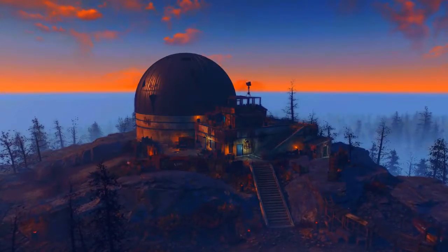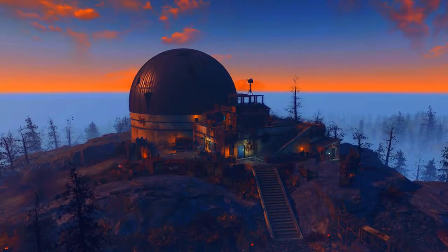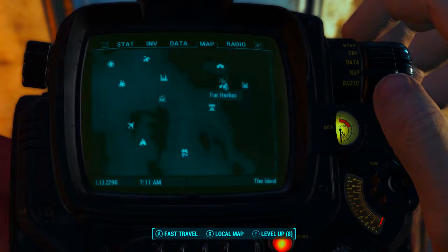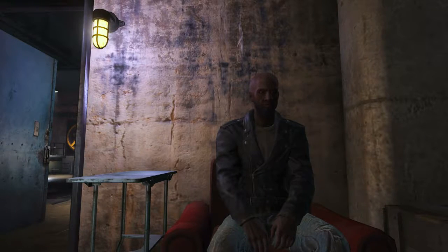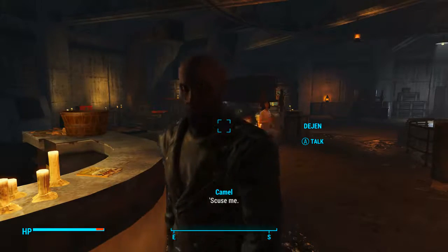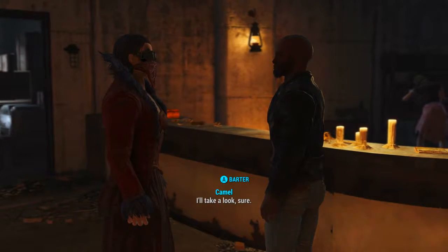To acquire this we will need to come to Arcadia. You will be led here very early on into the DLC so this should be no issue. On the Pip-Boy map, Arcadia can be found to the southwest of the town of Far Harbor. Once inside we need to find the vendor Dejan. He will be wandering around on the second floor down.